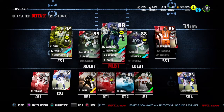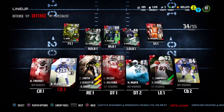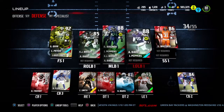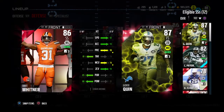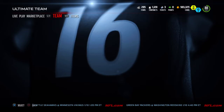I know who I'm gonna get at right outside linebacker. I need another corner — I definitely don't want Brandon Flowers there, so I need two corners. I could use an upgrade at strong safety but that can probably wait.